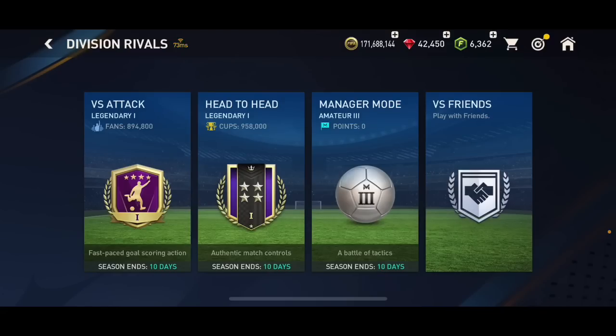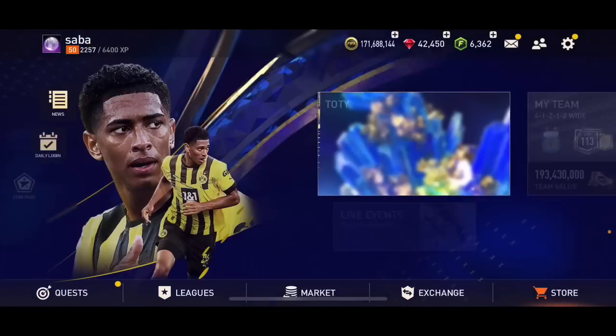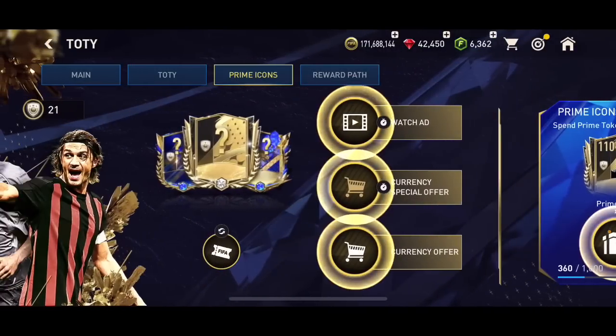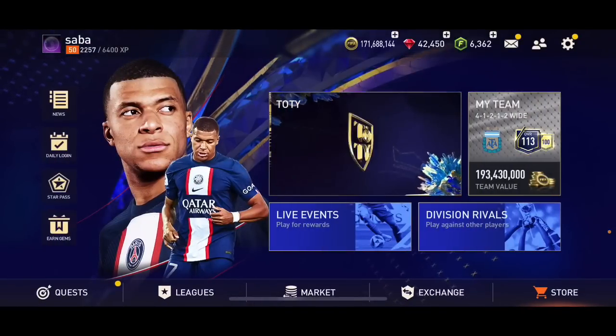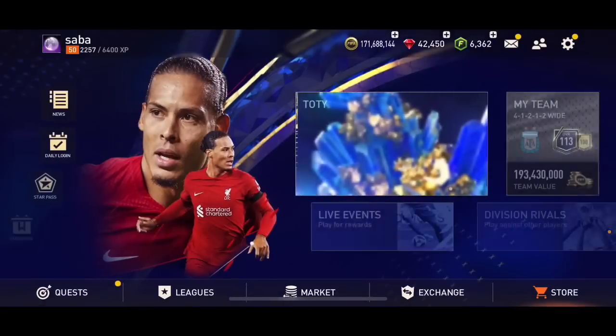You'll still have about 2,000 to 3,000 Star Pass credits left, so to fully complete the Star Pass you need to play Versus Attack and Head-to-Head matches - at least five to six Head-to-Head matches a day and around 10 to 12 Versus Attack matches a day. To summarize: complete daily and weekly quests, play Team of the Year event skill games and matches, play tournaments, Team of the Week, and challenge mode.